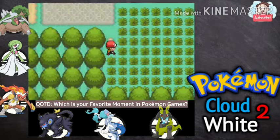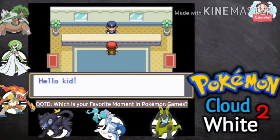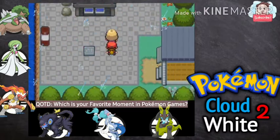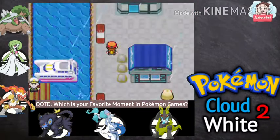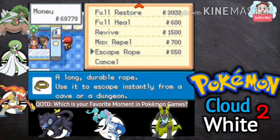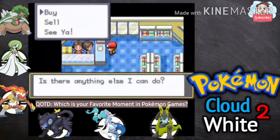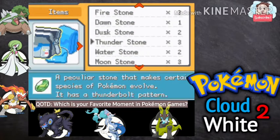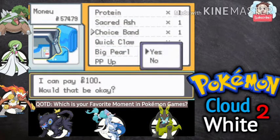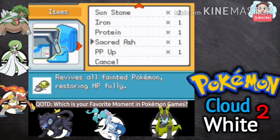I think we should use Repel so we can check if there are any items around here — just 11 Max Repels left. Nothing here. We are now officially in Canaleve City Cargo Port. Golden Gary told us someone wants to meet us. Max Repel is here, let's buy 19. Let's sell that Rare Candy to get some money back. Fluffy Tail, Choice Band, Quick Claw, Big Pearl, Rare Candy — let's sell those.